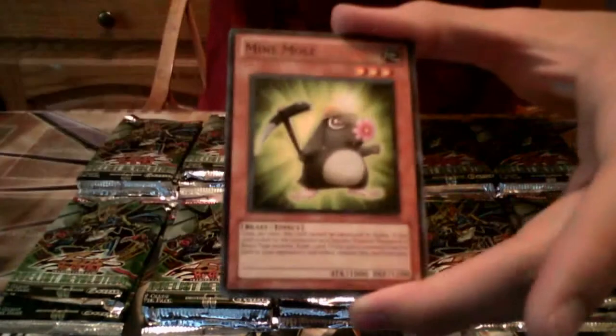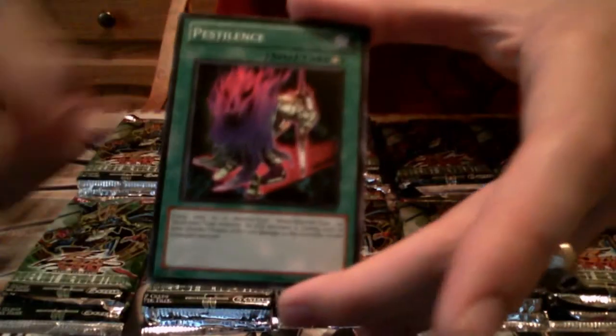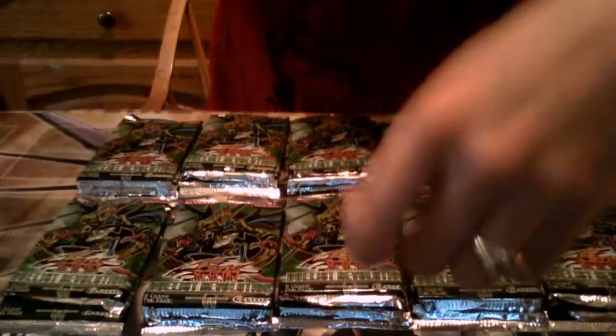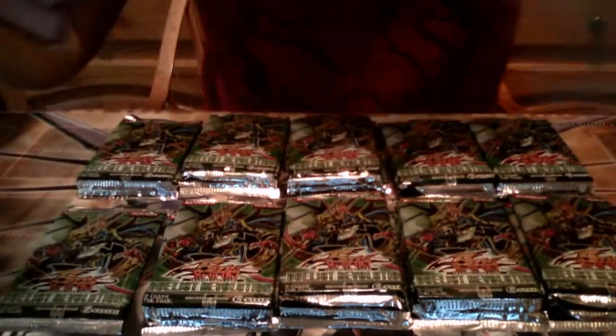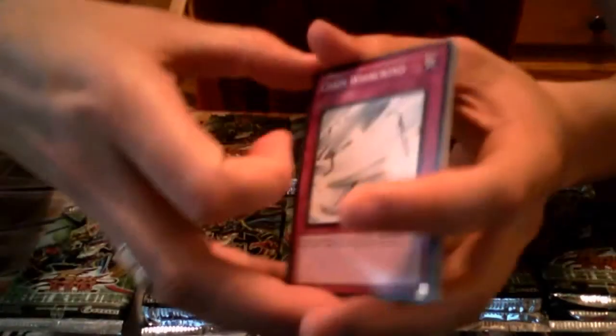I'm only going to go through the commons for a little bit because there are so many of the same ones. Cards from the first pack: Damage Eater, Watt Cannon, Mind Mole, Miracle Synchrofusion, Scrap Golem as a rare, Rhino Torus, Pestilence, Dash Warrior, Uni-Horned Familiar. Nothing great in that pack. There are a lot of rare Scrap cards in here — Chain Whirlwind used to be not a bad card, but it's not used anymore.